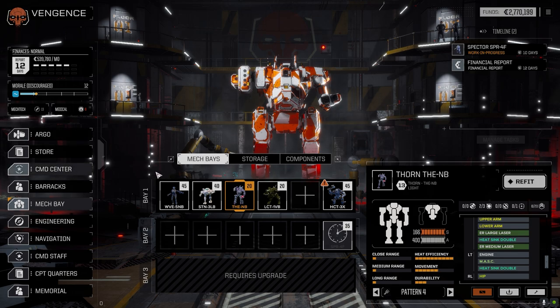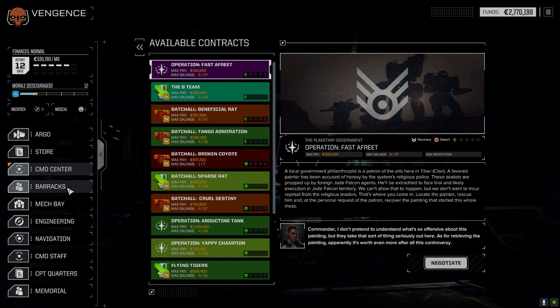The Thorn had the medium laser in the arm replaced with an ER medium. It runs a little bit hot but not much hotter than before, and it's still under its heat sinking, which is fine. The Locust stayed the same. Let's go to the command center - actually let's go to the pilots first.